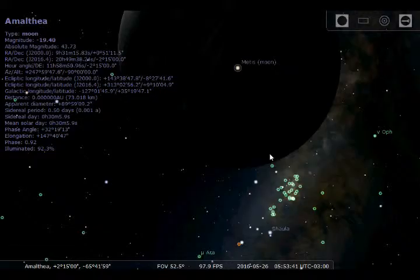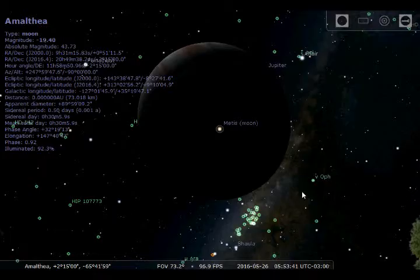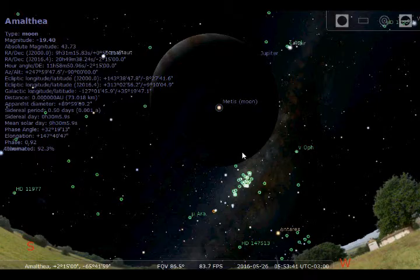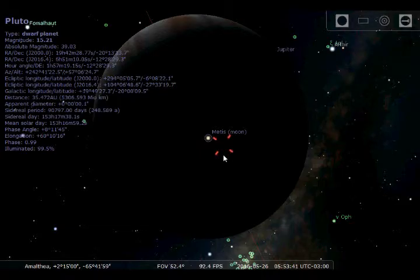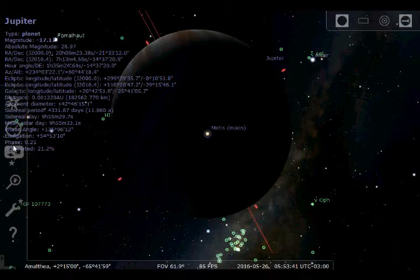Jupiter just suddenly appeared huge in the night sky — that's terrifying, just seeing a gigantic planet right overhead. Could you imagine just looking up at the night sky and out of nowhere you see Jupiter looming overhead? That would freak me out so much. It looks like it's going to crash right into the ground. Jupiter is about 182,000 km away in this view — that would definitely be terrifying.